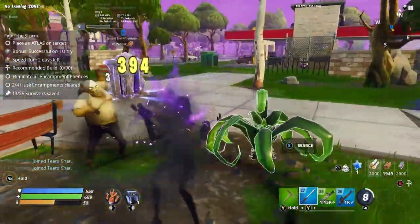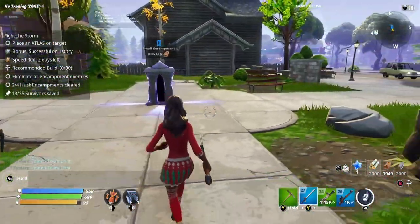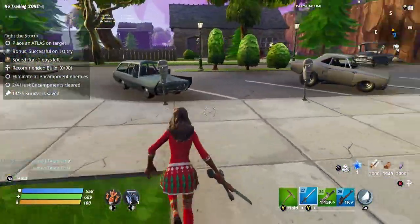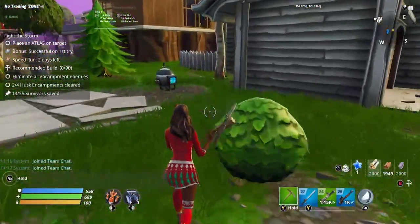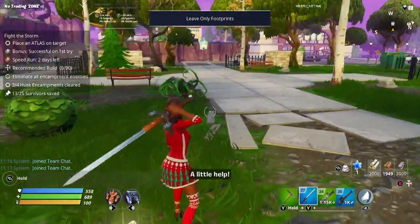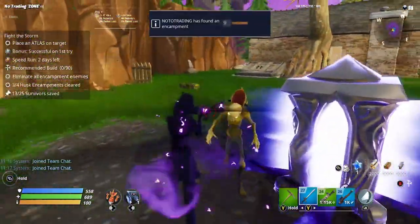If you are playing with other people it's going to be so much easier — you'll have a few people working on these encampments. But in this mission type the encampments do get stronger with every one that you do, so by the time you get to your fifth encampment they are going to be a lot more powerful than the first one. Do bear that in mind. If you are a little low on your power level or struggling, you can also complete this quest in any other mission type.